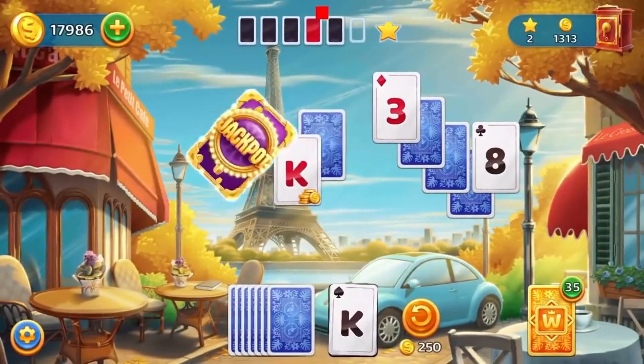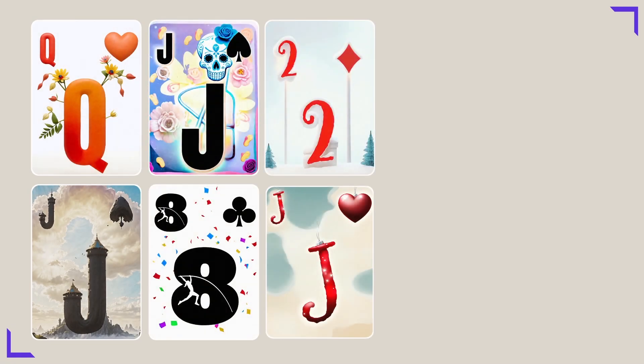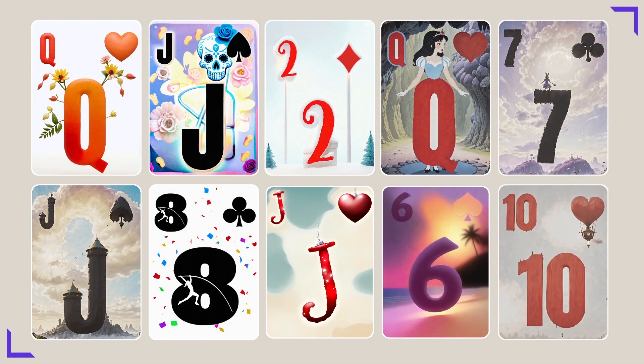Here's an example. The game is solitaire and the request from the art team is the ability to generate many types of solitaire cards with different skins. Here's how I approached that challenge.